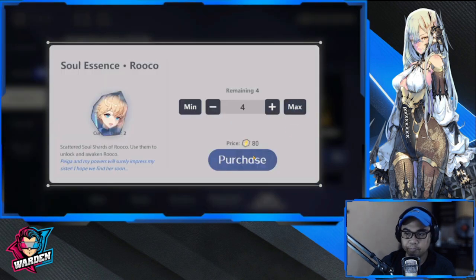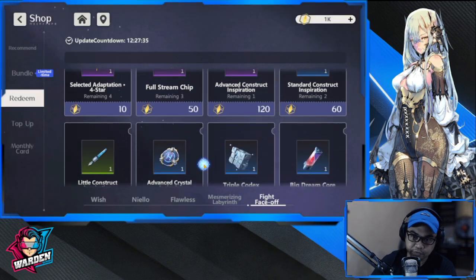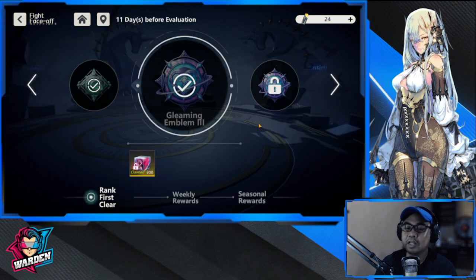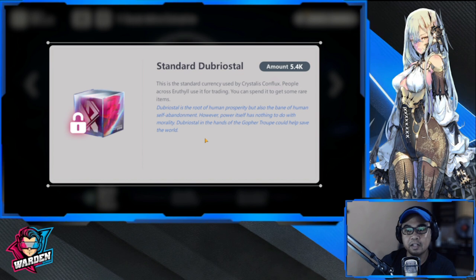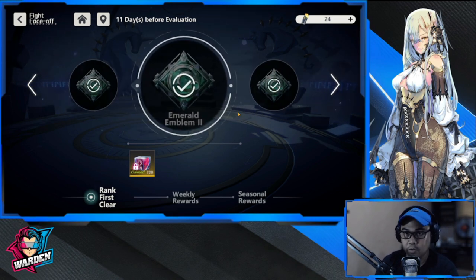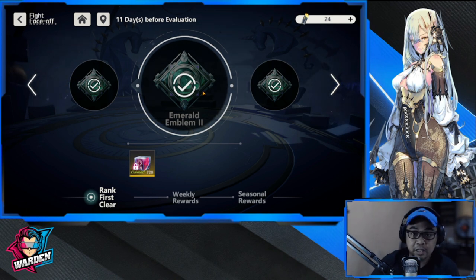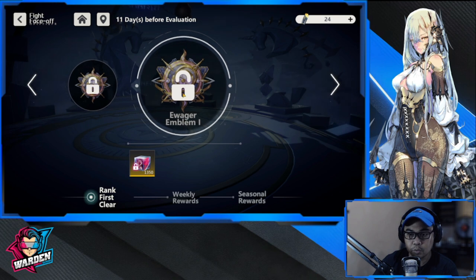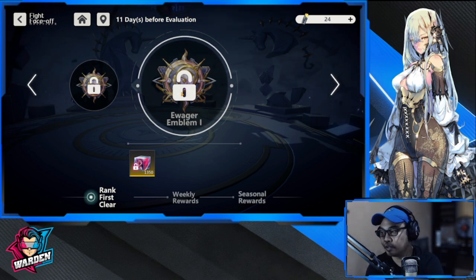You can buy some items here but these can be found in any store and you can farm them. The real reason to care about PvP is these rewards. You have your Dubriot — that's your premium currency — and it's really hard to farm. Other content gives you a small amount, but PvP gives you a big amount. This can be done on a monthly basis once your rankings reset, starting at Silver Emblem for 90, escalating up to the Ewager Emblem at 1,350.